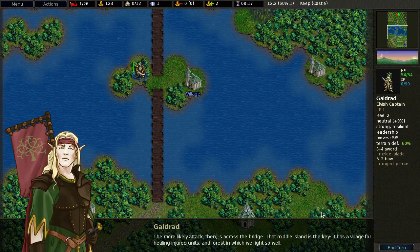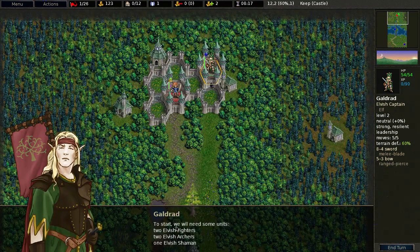That middle island is the key — it has a village for healing injured units and forest in which we fight so well. To start, we will need some units: two elvish fighters, two elvish archers, one elvish shaman.